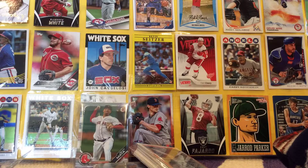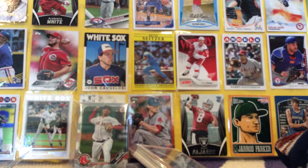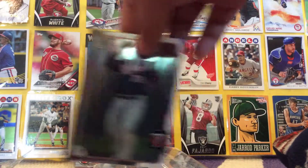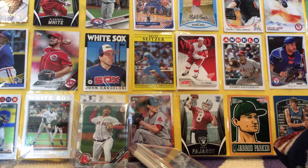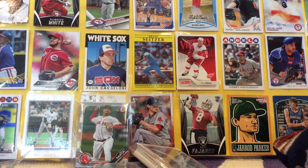First Bowman of Edmundo Sosa. Then we have just base — Roman Quinn. Miguel Sano Chrome. That's cool. Joe Ross Chrome. Domingo Germán, first Bowman. I think that's the guy that's having an awesome start with the Yankees — he's got a ton of wins. That's awesome. First Bowman Chrome. Jose Barrios Chrome — that's cool.